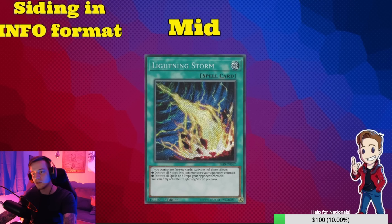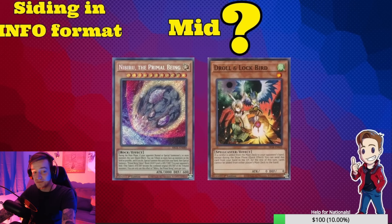Lightning Storm is also pretty mid — I prefer Cosmic Cyclone. Cosmic is kind of mid too but if I had to play one I'd play Cosmic. I don't think back row removal is that premium right now. But people are back on Spell and Trap removal and there is a way to get to it, so Cosmic is definitely better. A lot of times the end boards are already pretty rough so it might not even matter — you might just want more hand traps. Back row removal just doesn't really matter right now.